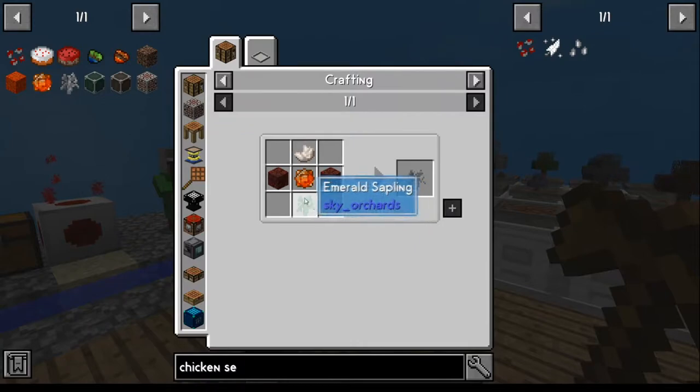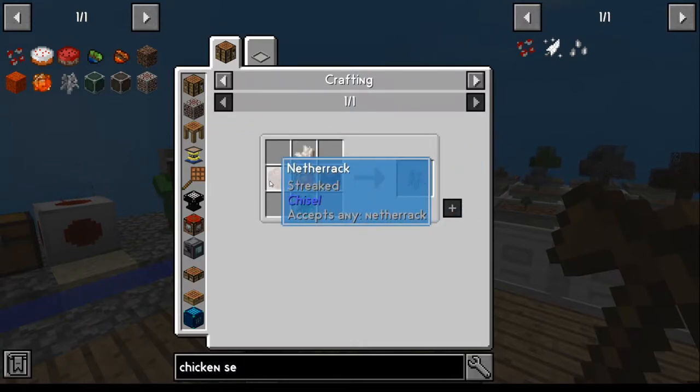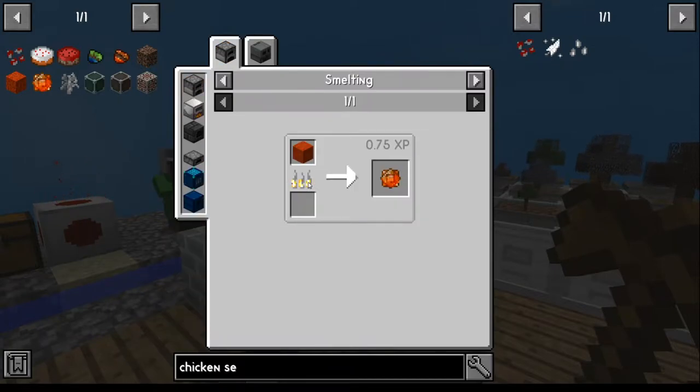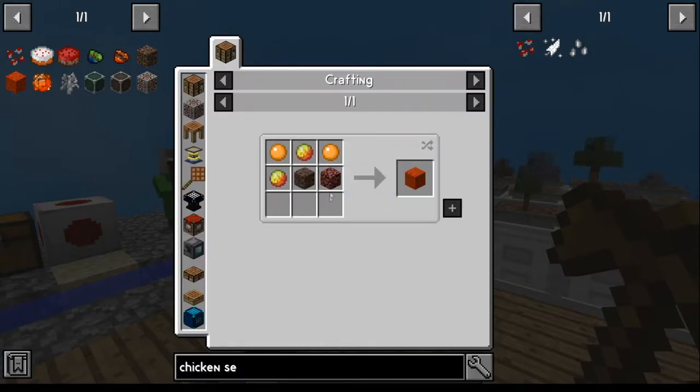Once you get your emerald sapling, that's when you get your nether quartz. You can make your netherrack. Now you've got to deal with this magma slime crystal - this gets a little involved. Magma slime crystal needs magma slime mud. Magma slime mud needs netherrack - not that big a deal. The rest of it is a big deal. So we're going to start with the soul sand.